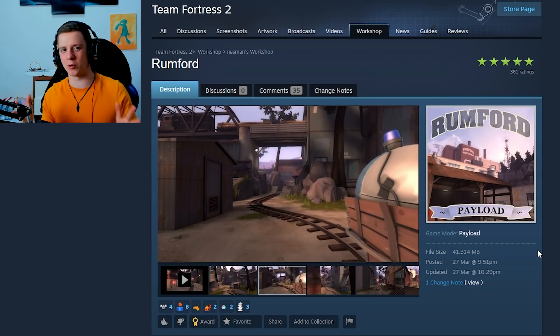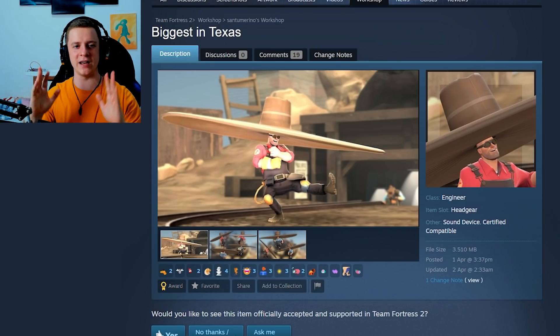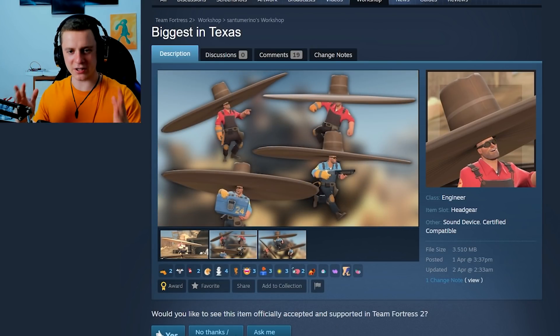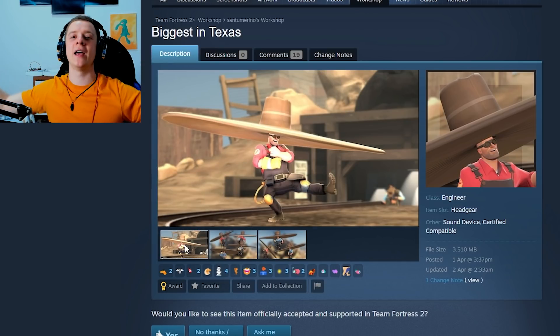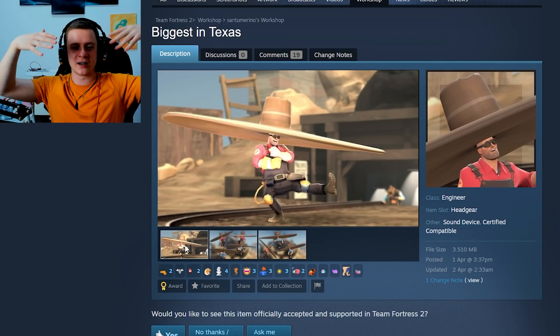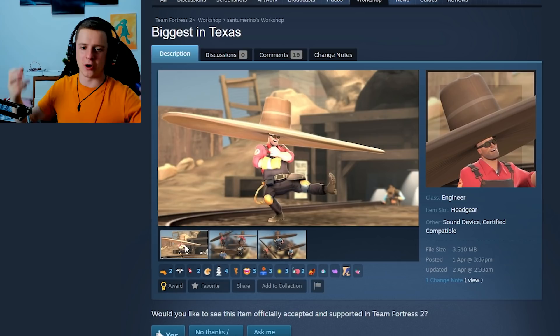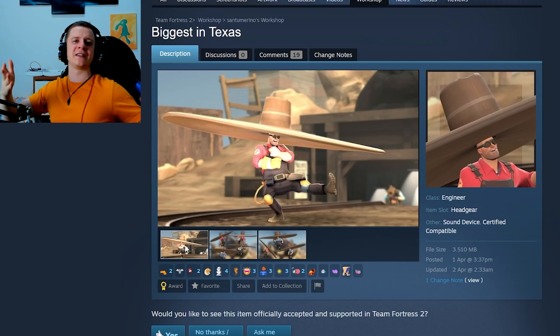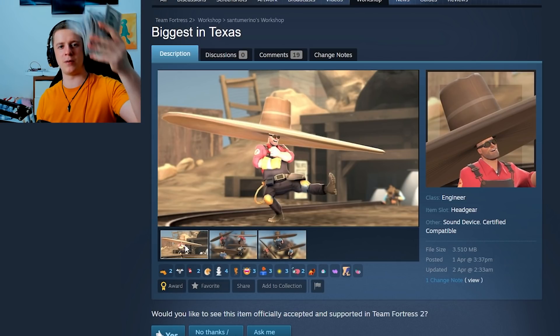These events won't last forever. Let's move on to the last cosmetic of today — the Biggest in Texas. This, my friends, is what I call a hat. It is ginormous. It will probably protect you against any good sniper because you wouldn't even know where the head is inside this big hat. But bots will probably still snipe you, so it's actually fine to add this into TF2. Come on, Gabe, and I'll pay you.